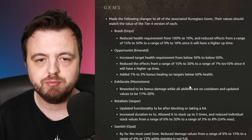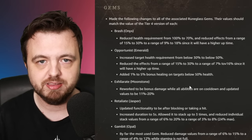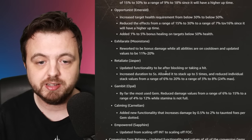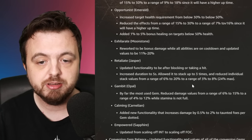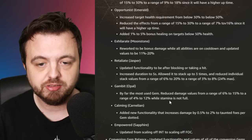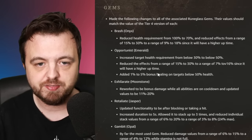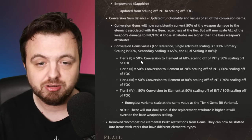This next section I don't fully understand - we probably need a Duke Sloth video to explain it. There are changes to rune gems, some buffed and some nerfed. The one I want to specifically call out is the Gambit Opal, which was by far the most used gem. The reduced damage values go from a range of six to fifteen percent down to four to twelve percent while stamina is not full - so it's going to do less damage.